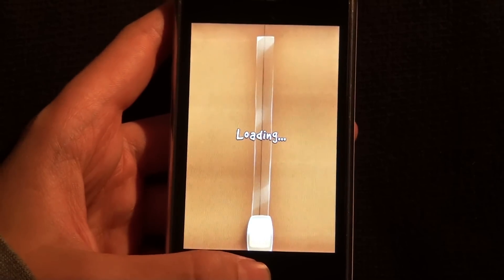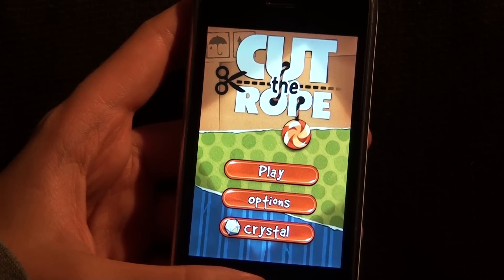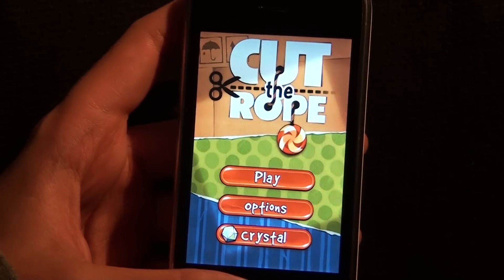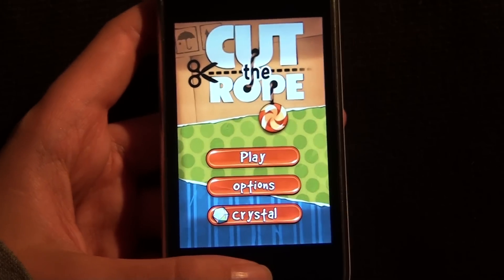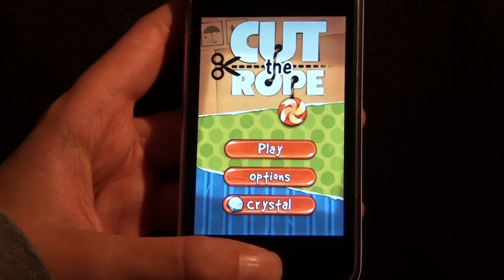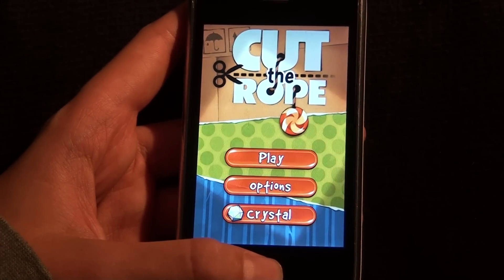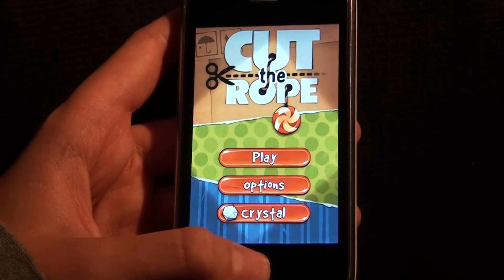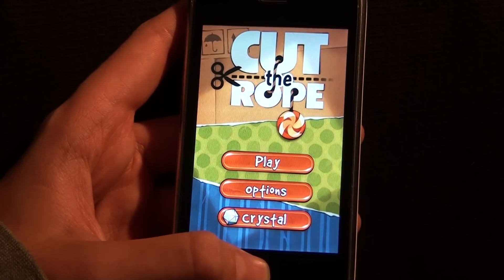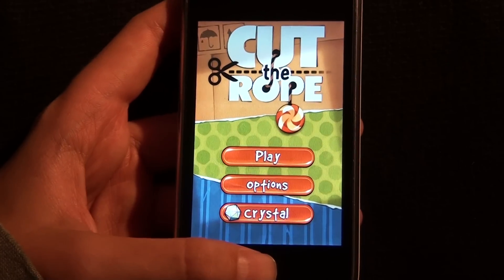I'm just going to show you the menu. This is the menu. It is called Cut the Rope. You will have three options here. You can see Crystal — if you don't know what that is, that is basically like an online thing where you submit your scores and other people can see your scores and you can check out the global high score and that sort of stuff.